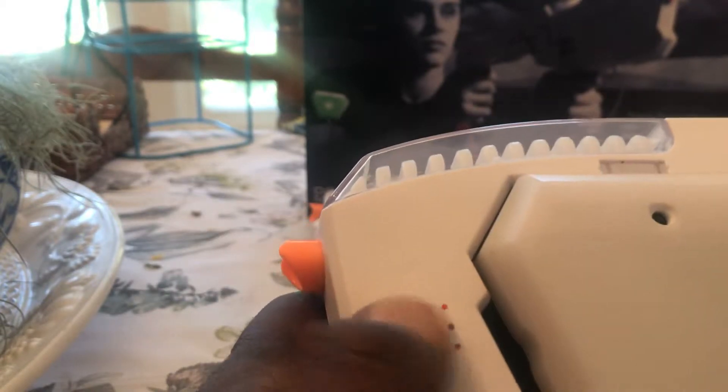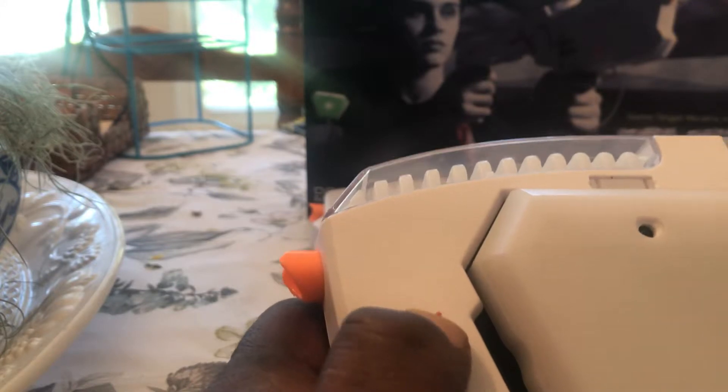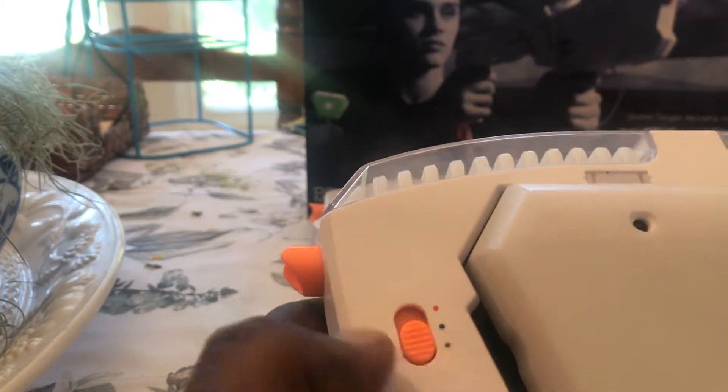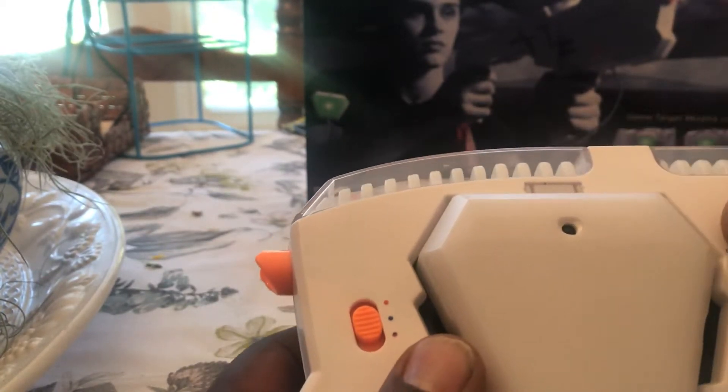one is orange, one is blue, and then there's a mixed one that can be hit by orange and blue, and either orange and blue. So you just hit that, select which one you want, and then you turn it on to blaster.